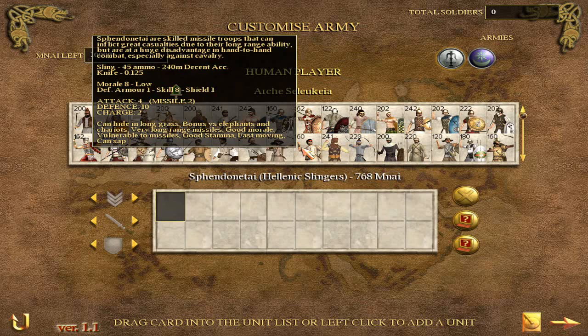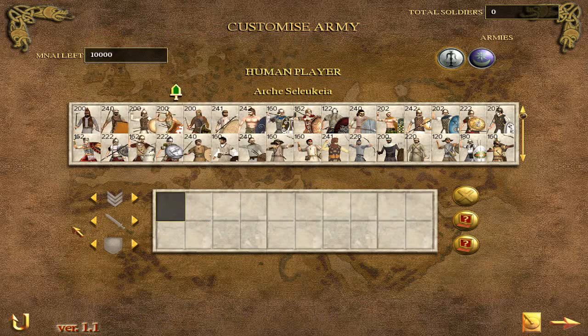Slingers are sort of a complement unit to archers rather than a substitute, but there are different situations where you'll want to use slingers versus archers. Archers will cause much more damage more quickly. Slingers will cause less damage but will hit from a further range, able to hit the enemy first. They're also useful for layering levels of missile attacks, particularly useful when defending against lighter horsemen. So that covers accuracy.